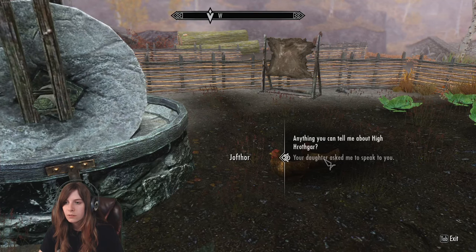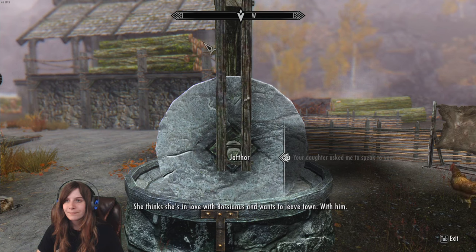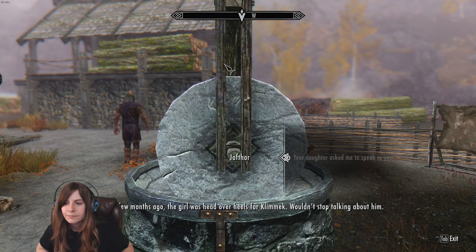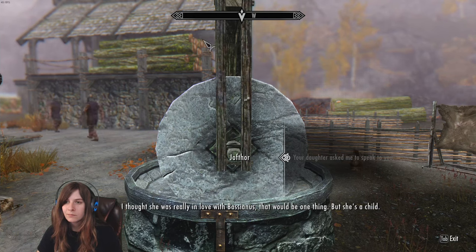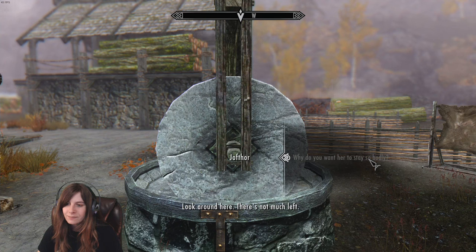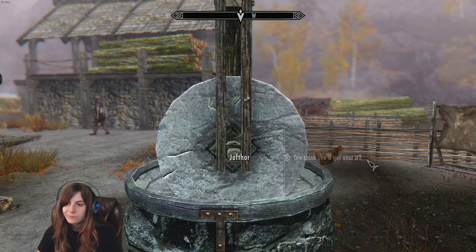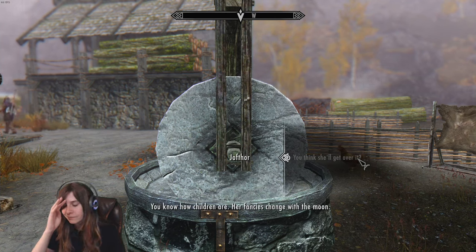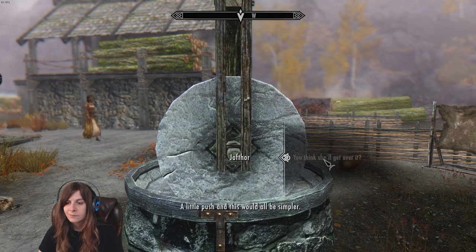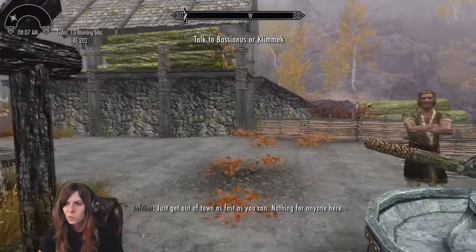The father knows what this is about — he says until a few months ago Fastirede was head over heels for Clemic and now she won't stop talking about Bassianus. He thinks she's a child and it will pass. He wants her to stay because the town is shrinking as people move to Riften, and if all the young people leave, what happens to Iverstead? He says Bassianus lacks spine and just needs a little push.